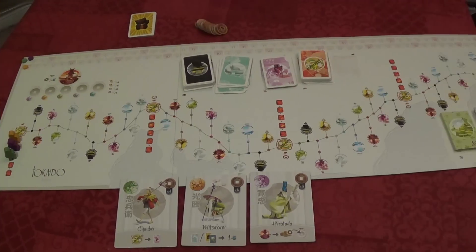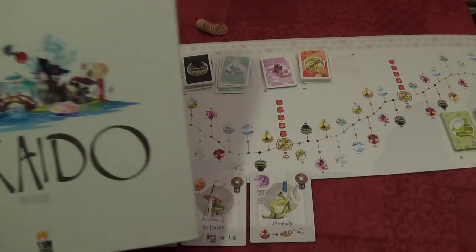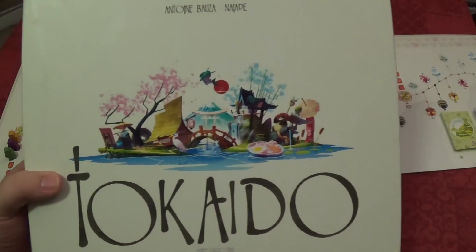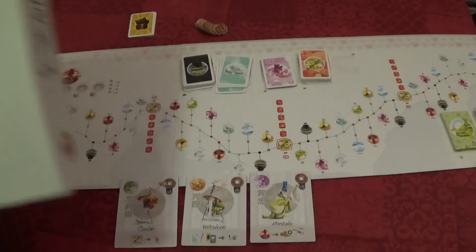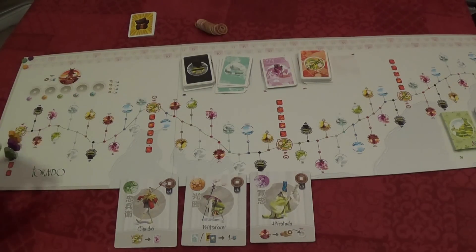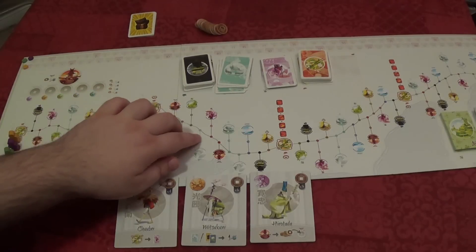Let's take a look at the game itself. Here I have the board set up — it's a very long board, and the big thing that attracted me to this game to begin with was the really great art style. Even from the box cover, with its wonderful use of white space compared to the really vibrant colors of the road itself, the board kind of continues that with these really nice minimalist looks. I'm a really big fan of the art style.